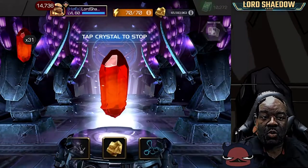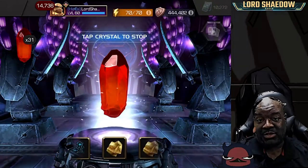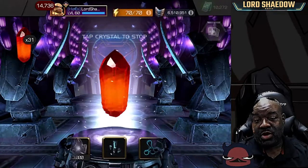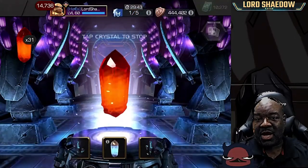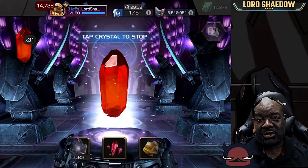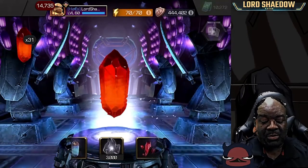What I'm going for in these crystals is the six-star shards — that's the big boy prizes. I'm actually close to a three six-star crystal opening. I need about 700 or so six-star shards in order to have that opening. So we're just going for it, let's see how many we can get.